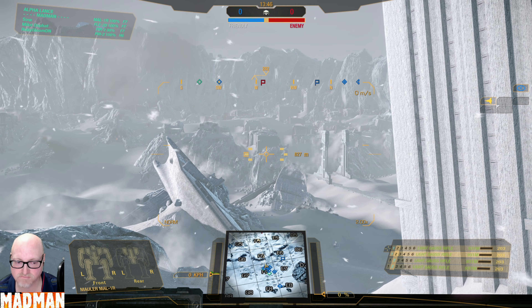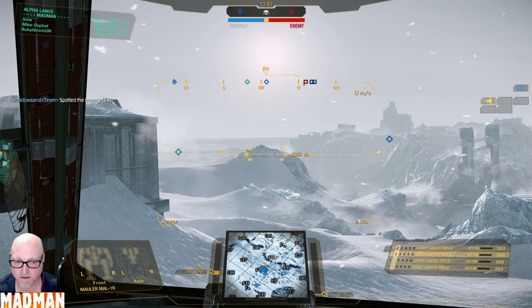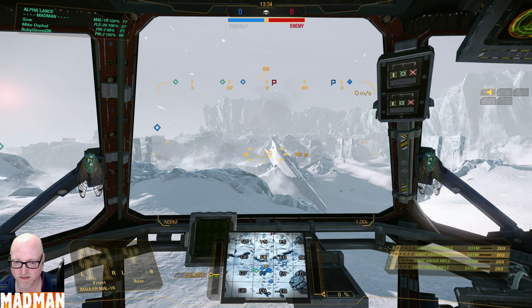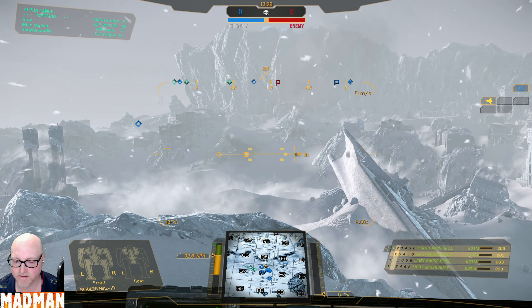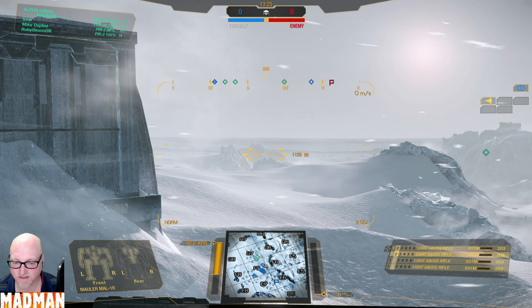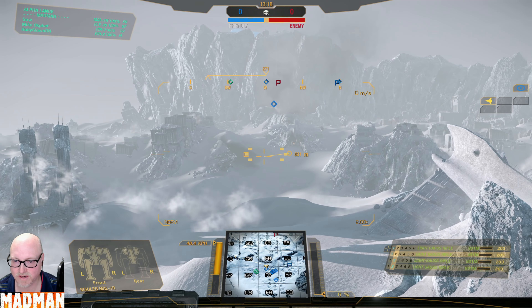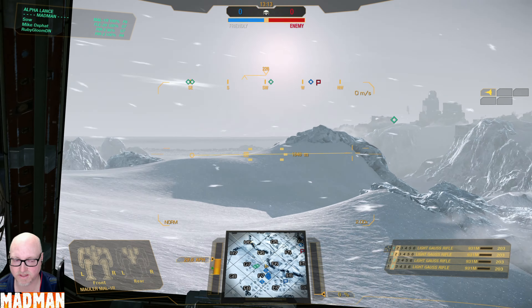I see nothing. Moving a little forward. Are they base rushing? No, they're not base rushing. They must be going the H line — I'm guessing they're going across the H line. God knows where they are. As soon as I see a target, though, I'm turning towards it.